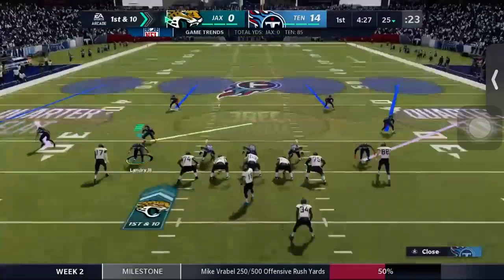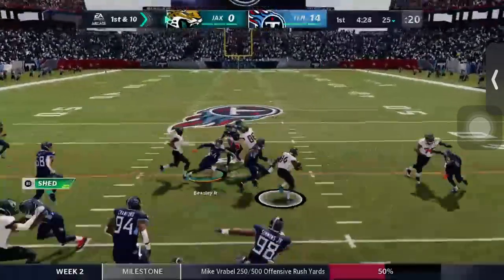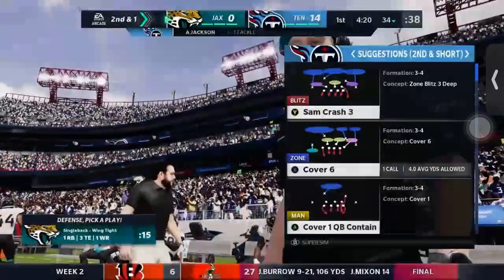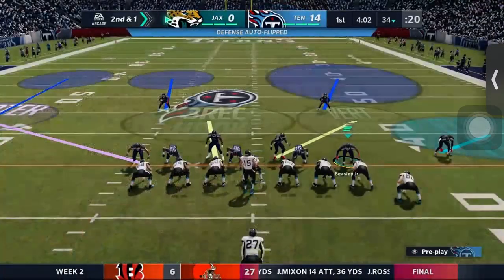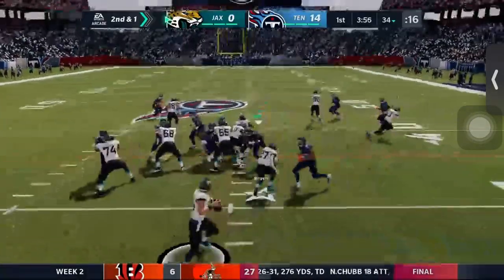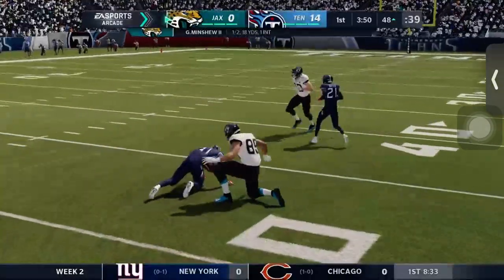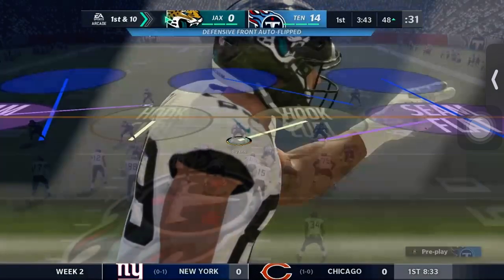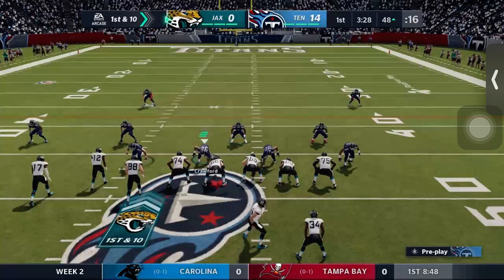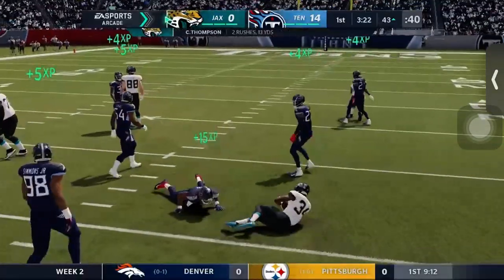Coming back on defense after the pick — Jonathan Joseph doing big things. We run the ball, but that's not Leonard Fournette, that's Christian Thompson, who is now the starter for Jacksonville, so Leonard Fournette is left out. We blitz and send everybody. Fournette gets the play action and Gardner Minshew completes the pass for 18 yards to tight end John Oliver.